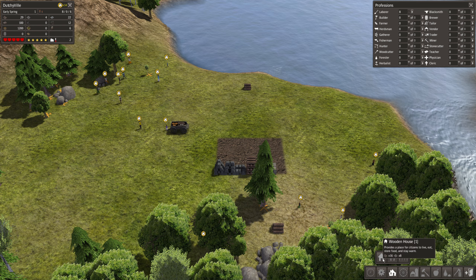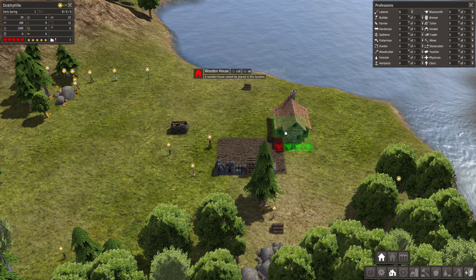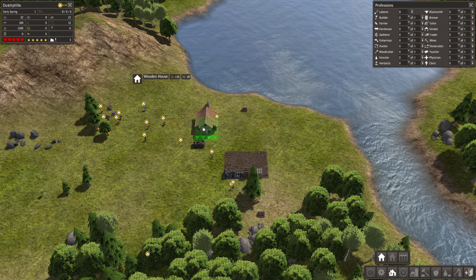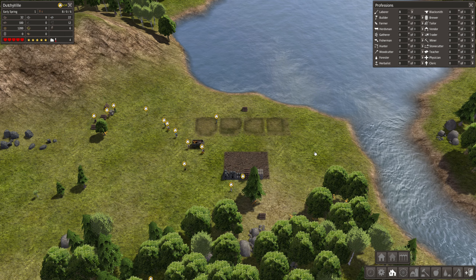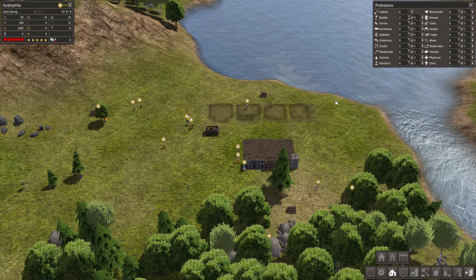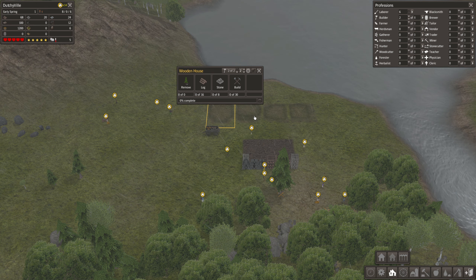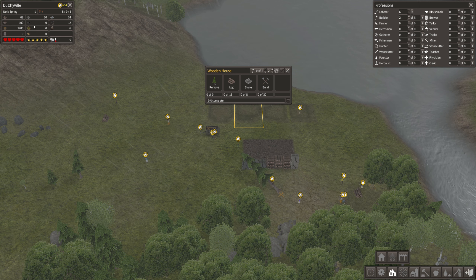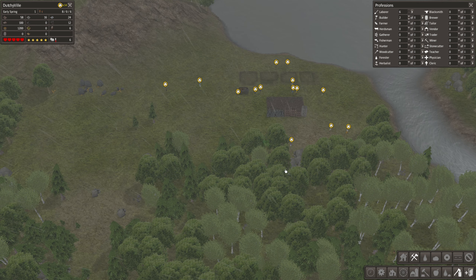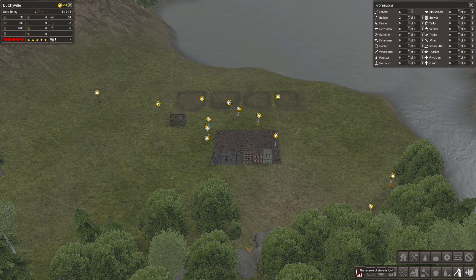If I want to build a house, we can build wooden houses or stone houses. Stone houses are way too expensive, so we'll build wooden houses - they cost 16 wood and 8 stone. Let's start building four houses over here. We need four houses because we have four families, and I'm going to assign two of the people as builders so they can start working on the houses. We have 20 stone but need 32, and we need 64 logs - we have enough logs so we just need to get the stone. Alert: the reserve of stone is low.